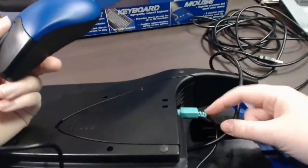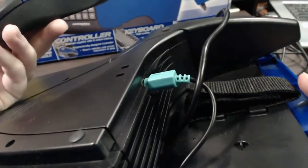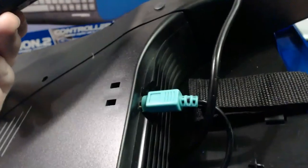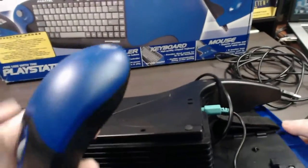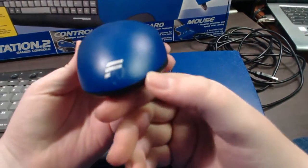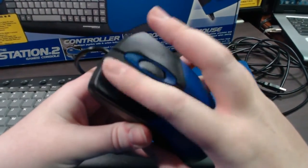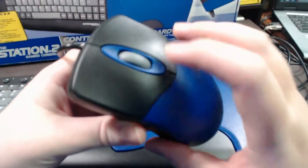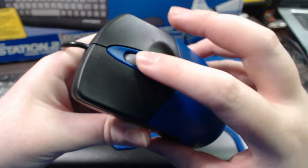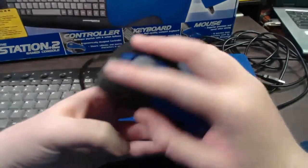Another thing you'll notice is that this mouse is plugged into the module via the PS2 mouse connection — that's how it plugs into this unit. The mouse itself looks like a pretty standard mouse, blue and black, with the Fanatec logo. It's got your left and right click, which translate to your R1 and R2 buttons on your controller. You've got a mouse wheel which goes mouse down, mouse up, and also mouse click. It's a pretty standard little mouse.